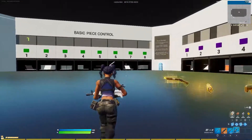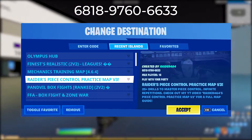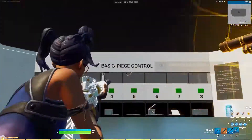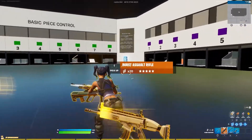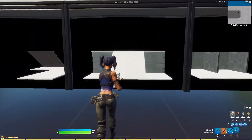All right guys, so the first map is Raider's Peace Control Map. I'm going to have the code up on the screen right now. Basically what this map has is lots of drills — it has basic peace control, more advanced ones, and peace control tunnels. I'm going to explain everything about this map.